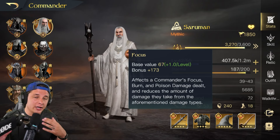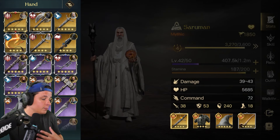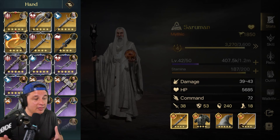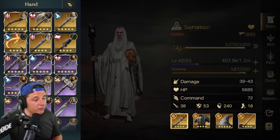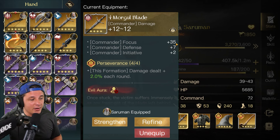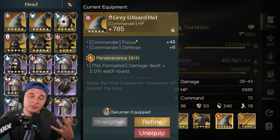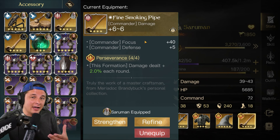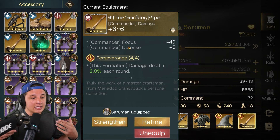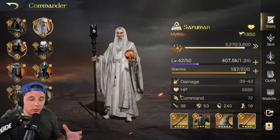For my Saruman — I'll show you a spreadsheet in a second — this is the gear I'm running. I am running a full Perseverance set, mostly just because I had it laying around; I don't think it's the best for him. I'm running a Morgul Blade, which has a pretty good amount of focus, some initiative, and some commander damage. I have a Protection of Numenor, which is the highest focus-based item in the game, a Great Wizard Hat — another best-in-slot focus item — and a Fine Smoking Pipe, which also has damage and focus. Really, this is three of four of the highest best focus items in the game.